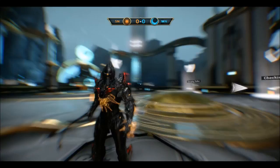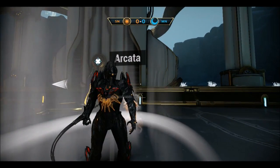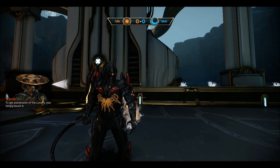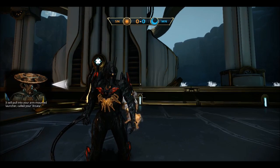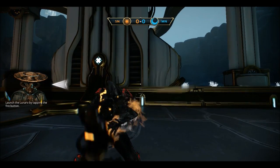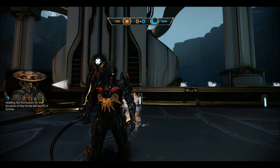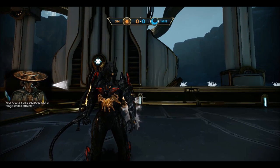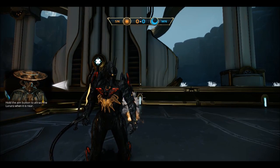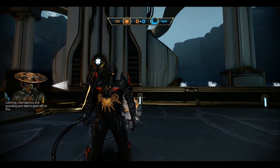Starting with the arcata: to get possession of the Lunaro you simply touch it — it will pull into your arm-mounted launcher called your arcata. Launch the Lunaro by tapping the fire button; holding fire longer will launch it further. To curve your shot, try launching from a slide. Your arcata is also equipped with a range-limited attractor — hold the aim button to attract the Lunaro when it's near. Catching, interceptions, and guarding your team's goal rely on this.